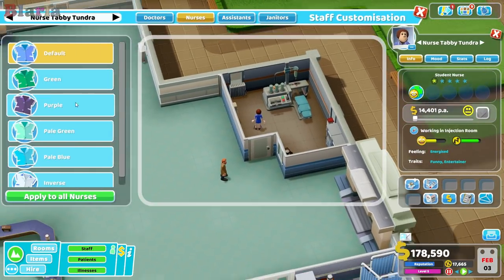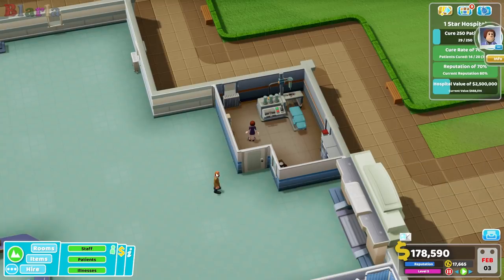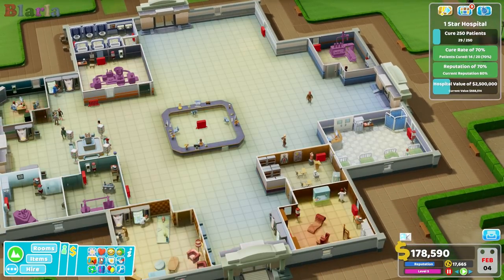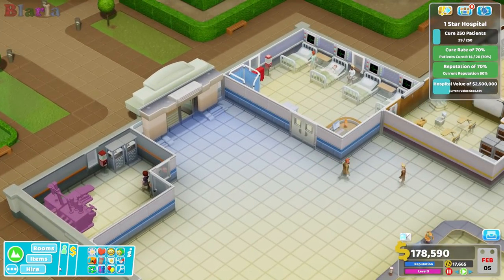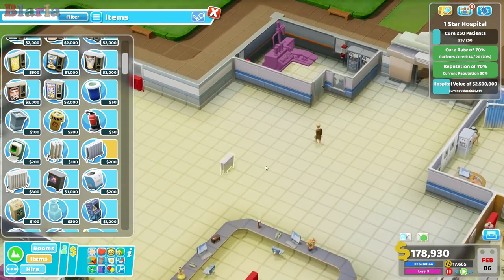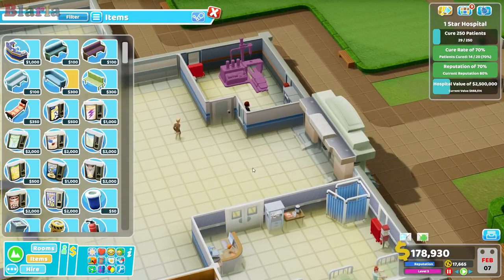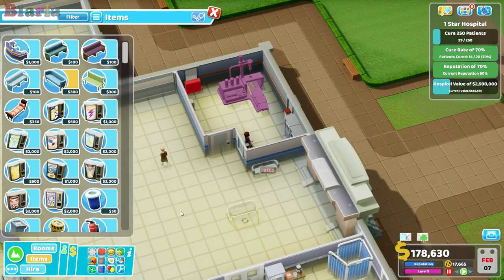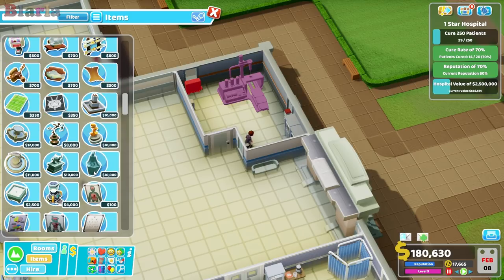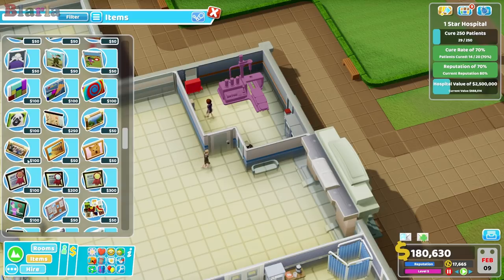Should we change her uniform as well — stick her in a purple top? There we go. What's the temperature like now? Yeah, it's a little chilly over here, so we might just pop down a radiator. And possibly a bench — somewhere for them to sit. Notice board — let's get rid of this. That'll probably do for the minute.